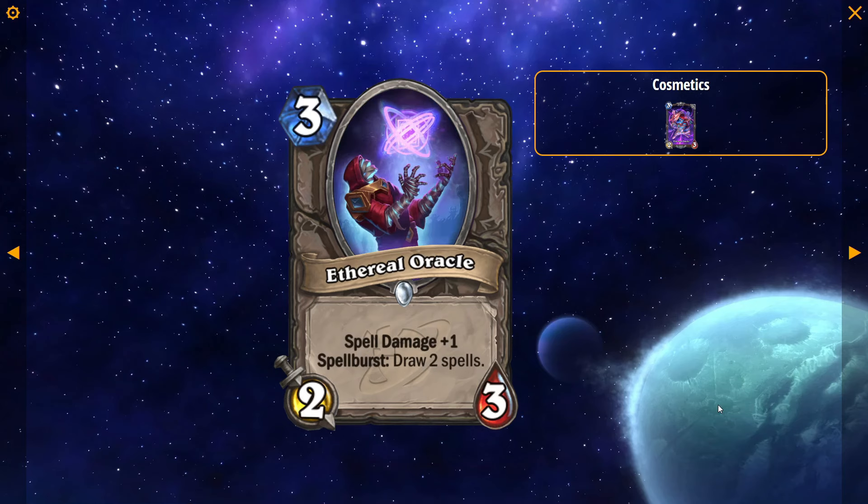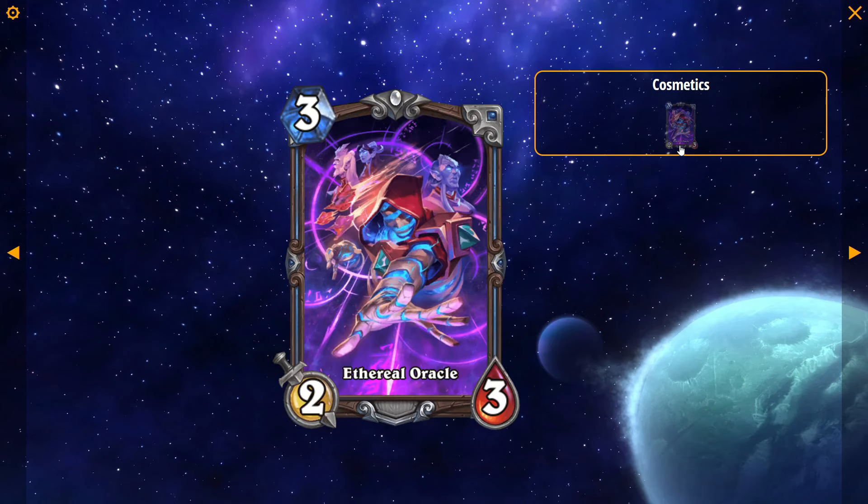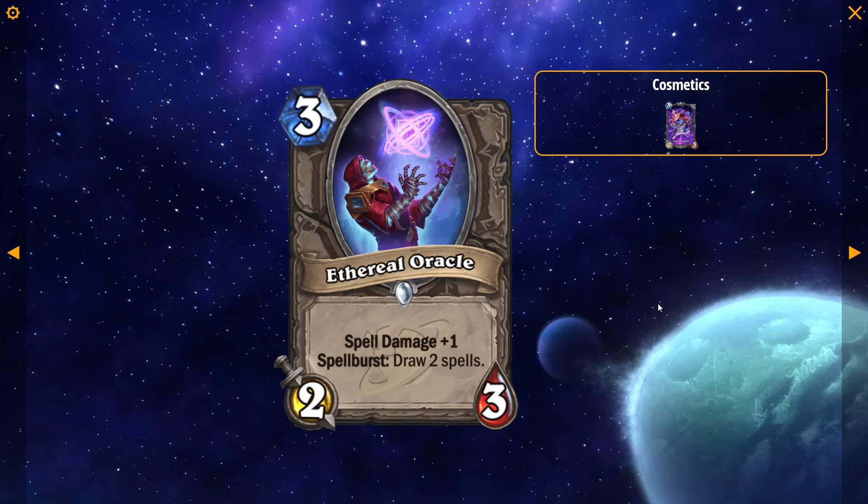And the last card of today is Ethereal Oracle: 3 mana, 2/3, Spell Damage +1, Spellburst — draw 2 spells. This card definitely sees play. Oh my goodness, look at this card art — the signatures of this expansion look amazing. This card definitely sees play. How would it not? Spellburst: draw 2 spells. The Spell Damage +1 is nice, but it's a 3-drop that draws you 2 spells after you've played a spell. This will go so well in so many different decks. There are classes that don't have good ways to tutor spells, and a card like this really adds up. Hunter will love this card in Standard. This card's just really good.